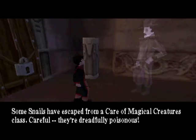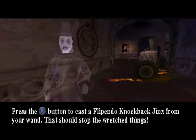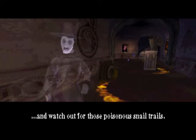Some snails have escaped from a Care of Magical Creatures class. Careful, they're dreadfully poisonous. Press the cross button to cast the Fipendo Knockback Jinx from your wand. That should stop the wretched things. And watch out for those poisonous snail trails.